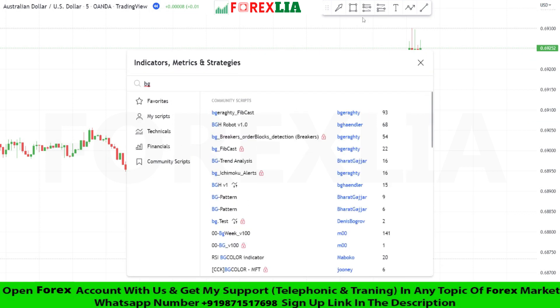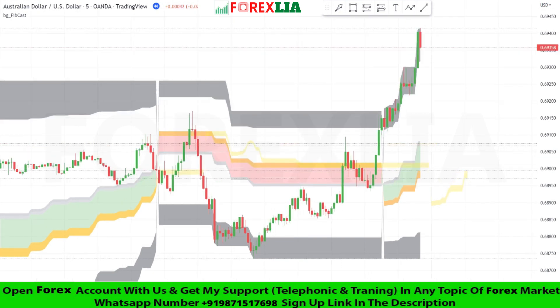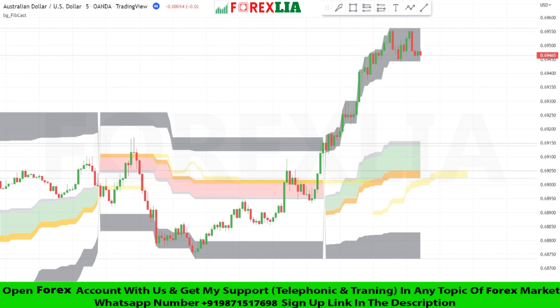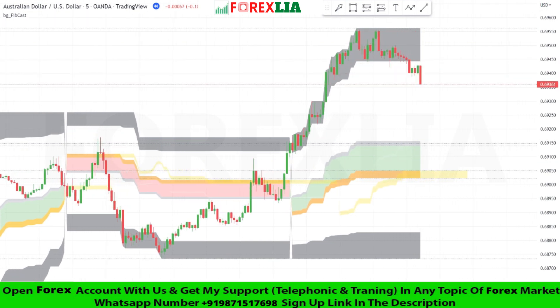For this strategy we need the BG Irriti Fib Cast Indicator. If the market breaks the BG Irriti Fib Cast Indicator Middle Highlighter downward, then we take a sell trade.